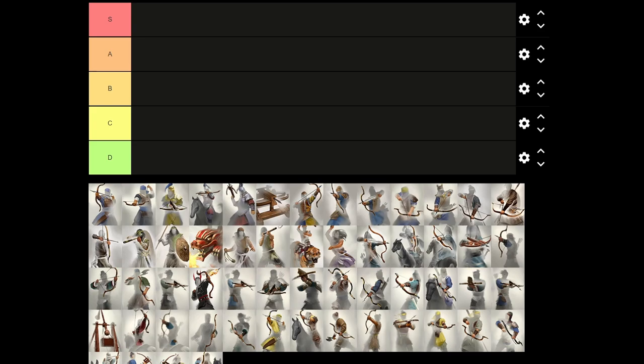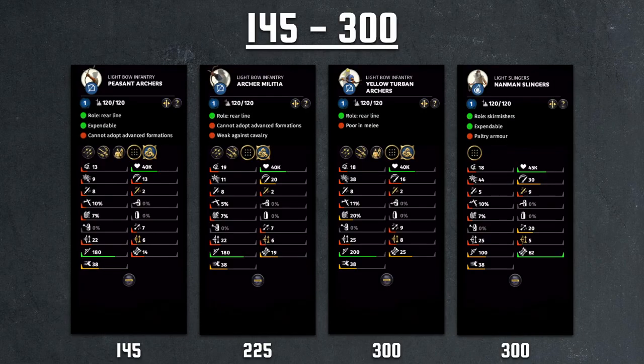Now let's get this overview started with the peasant archers, the cheapest unit in multiplayer at only 145 cost. They are first off expendable, which is a wonderful trait. Their damage output is the same tier as the archer militia. These belong to the yellow turban DLC characters. You have 180 range, 22 base damage, 6 armor piercing — pretty much the same stats as the archer militia right next to it, but they're a lot cheaper.